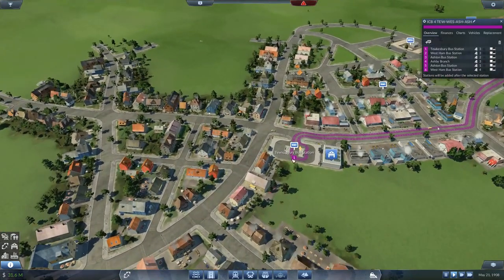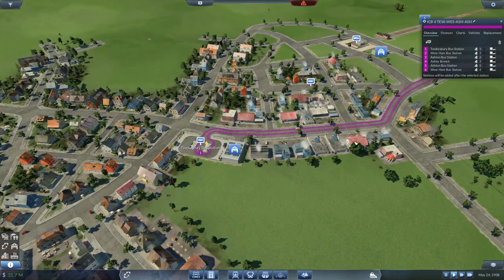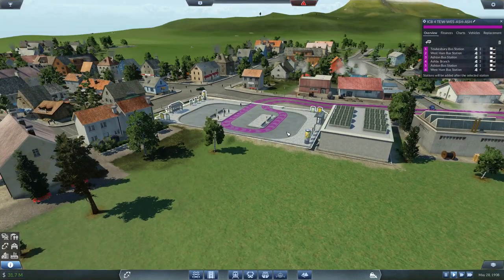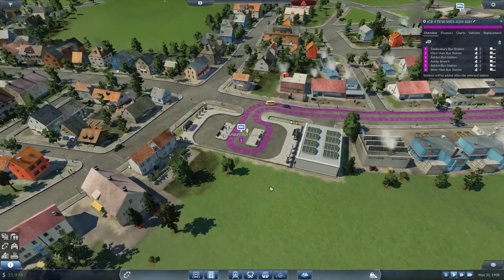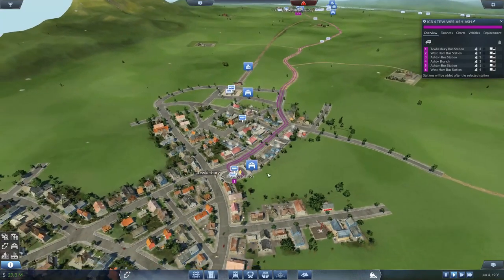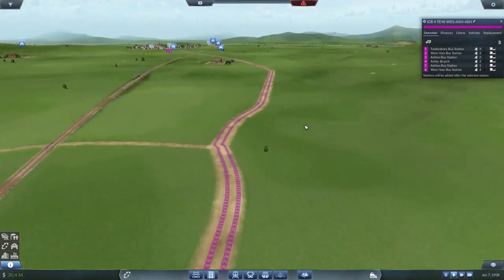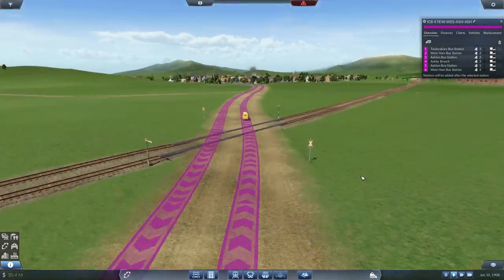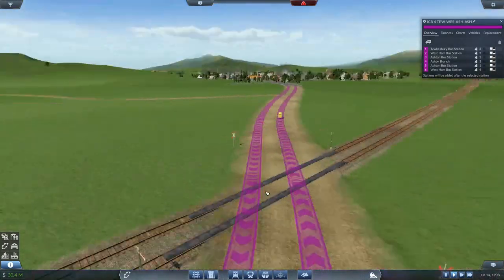Rather than putting in lots of circle routes like before, this is going to be lots of individual routes - maybe a route coming down here, going out this way, going out that way. That's why I've put in large stations where I could, because this will handle four routes whereas the small one only handles two. Once we get to 1950 I'll be changing it anyway because I've got other assets I want to use as stations. Quick whiz down to West Ham, across the tracks - I've spent time making sure these are all nice and level and not messing up the tracks.